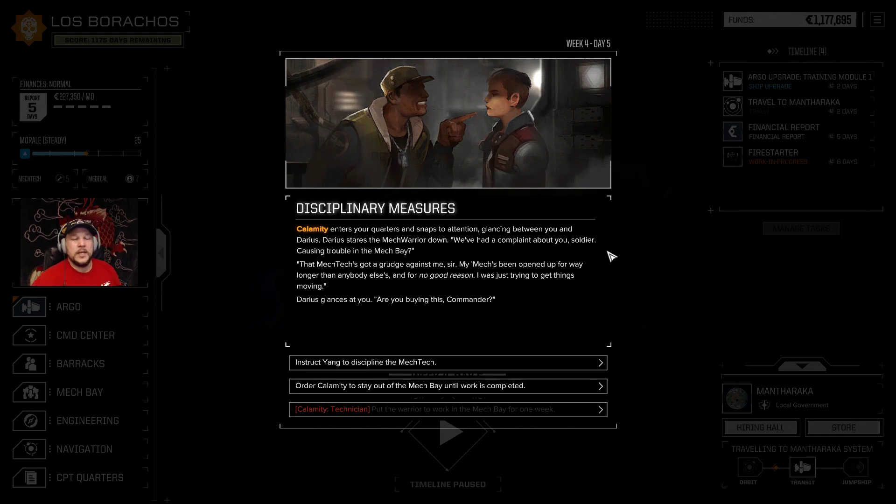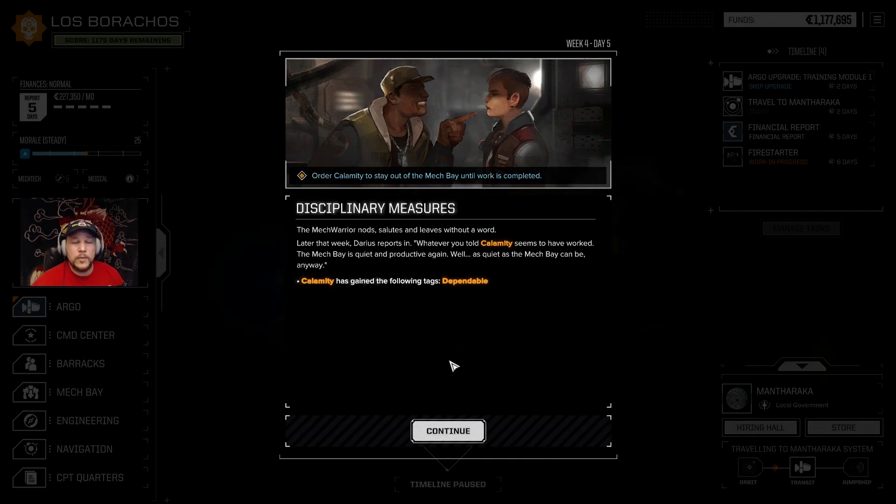Disciplinary measures. Calamity enters your quarters and snaps to attention, glancing between you and Darius. Darius stares the mech warrior down: 'We've had a complaint about you, soldier — causing trouble in the mech bay.' 'That mech tech's got a grudge against me, sir. My mech's been opened up way longer than anybody else's for no good reason. I was just trying to get things moving.' Darius glances at you: 'Are you buying this, Commander?' No, I am not. So stay the fuck out of the mech bay. The mech warrior nods, salutes, and leaves. Later that week, Darius reports the mech bay is quiet and productive again. And Calamity has gained the tag: Dependable.